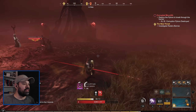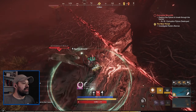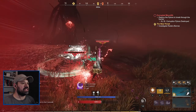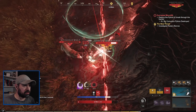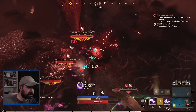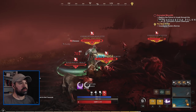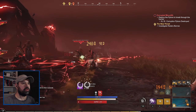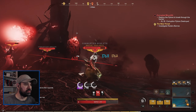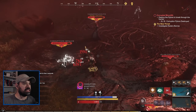I'm trying to take on a level 25 corruption portal by myself, but I have a lot of adds showing up so this is getting very hairy. The little guys keep respawning, so we're going to have to focus on the big guys.